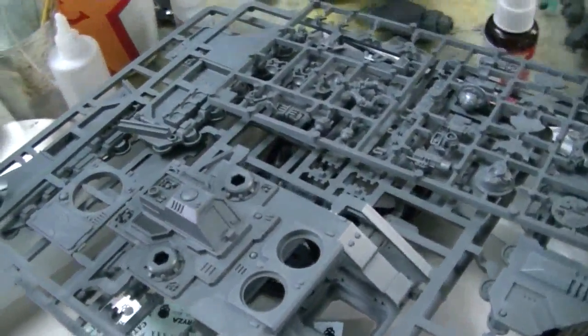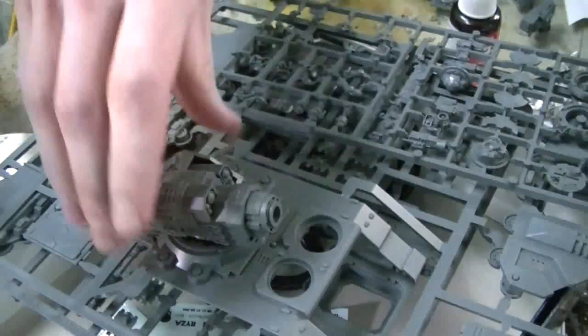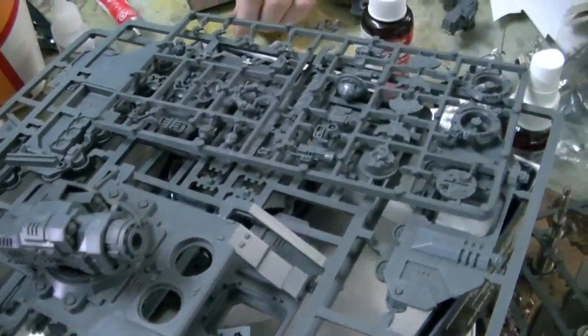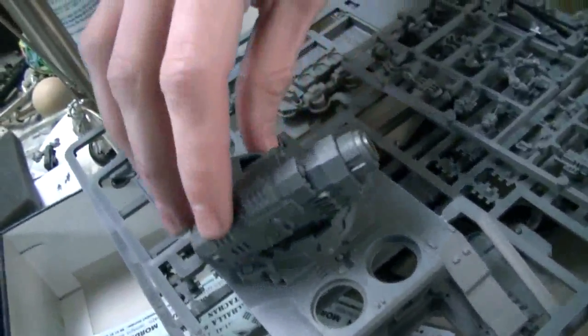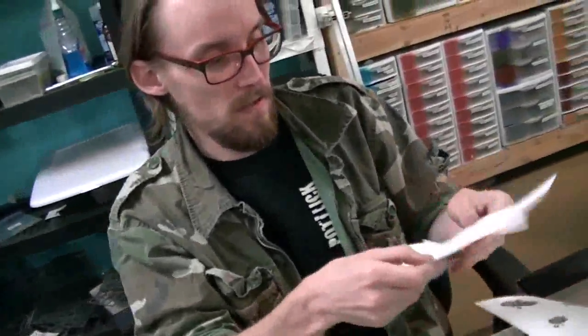Yeah, it would actually be really easy to magnetize. This kit is actually really cool — that's a huge missile launcher, yeah it is. That's just the Rhino. That's all I got right now. I'll have more stuff probably tomorrow, because I'm working on painting some paints for CMUL Imperial Guard 01. I've got some templates, I'm going to spray some designs in there — trying to create a cool camo pattern. We'll see more of that probably tomorrow.